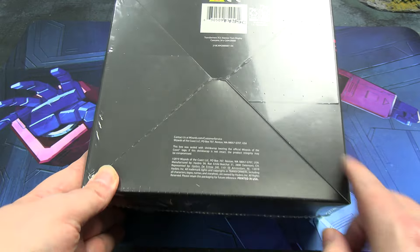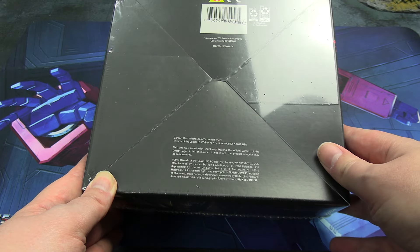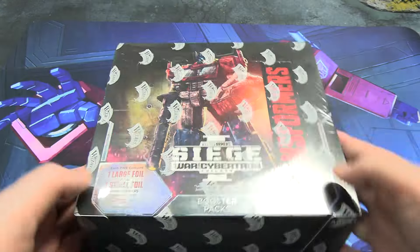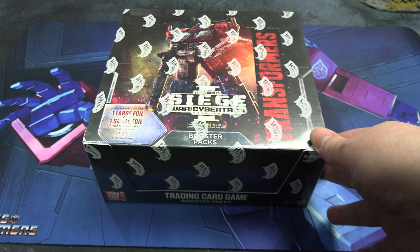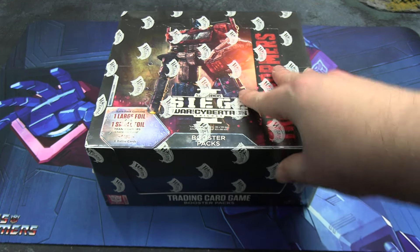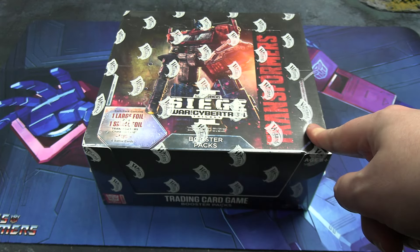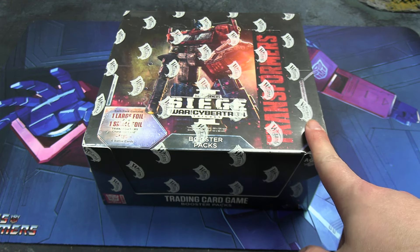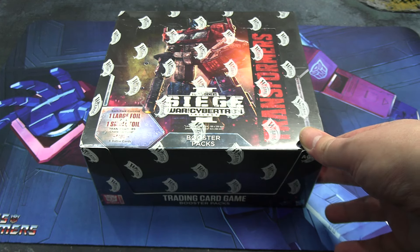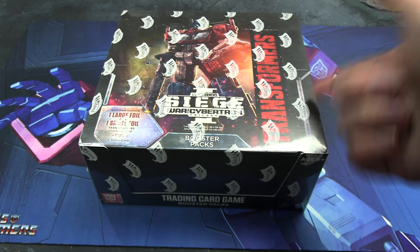This is wave 3 and it also came out in 2019 — must have been the tail end, like they did a double wave in a year. This is siege wave pack 1. They did do a second siege wave, and this one seems the hardest to pick up of those eras. Finding a wave 2 and wave 1 box is actually still very doable; finding these is actually kind of difficult for any reasonable price. Maybe it was considered the best wave. My favorite side character — Ultra Magnus — is available in this wave only, but sadly he's a super rare, so I doubt we'll be seeing him.